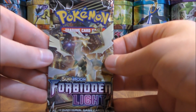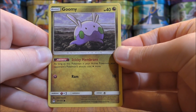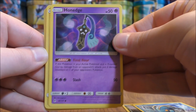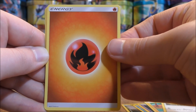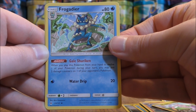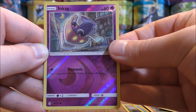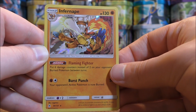Sticking with Ultra Necrozma, another white colored code card. Pack starts with Goomy, Clauncher, Honedge, Helioptile, Furfrou, Fire-type Energy, Tyrantrum, Sliggoo, Frogadier, Reverse Hollow of an Inkay — works well with Malamar from this set, this is a common. And the final card would be an Infernape, and that is a rare hollow.